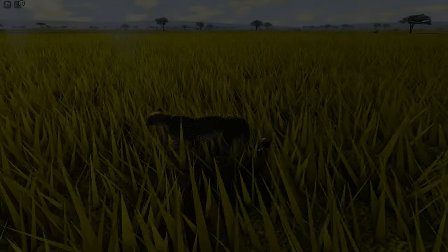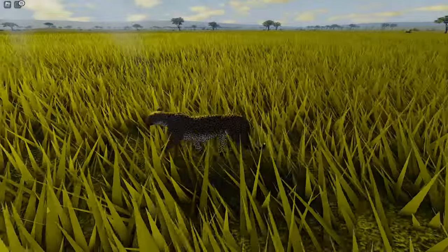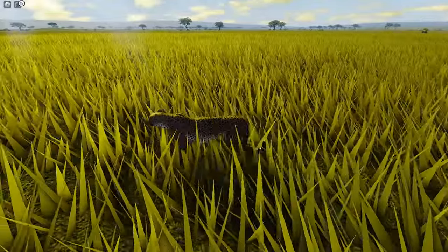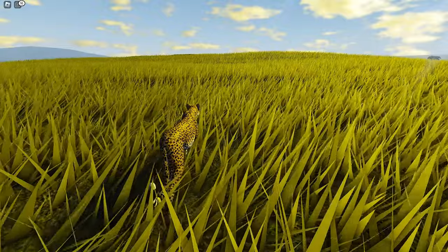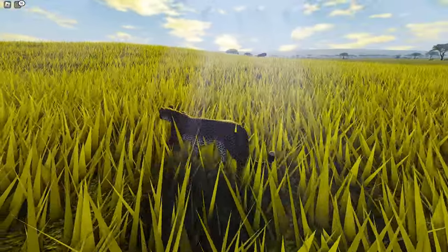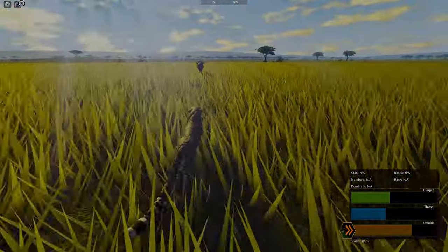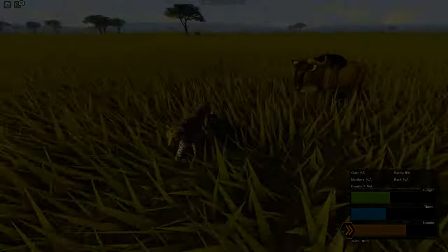Welcome everybody to another Wild Savannah video. This time I decided to play with the fastest land animal we know — the cheetah. Although majestic and fast, the cheetah is known for being the weakest among cats, so I decided to see how we would be able to survive as a cheetah in the wild savannah.